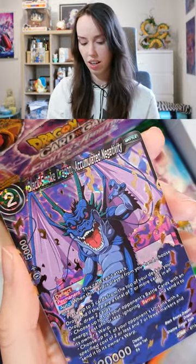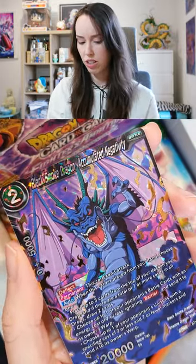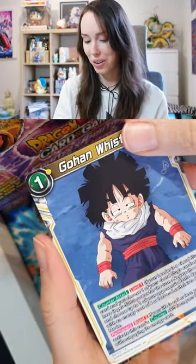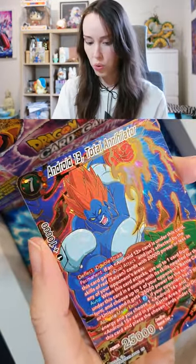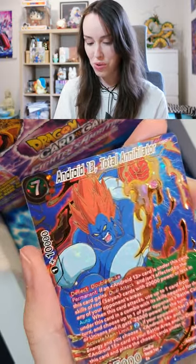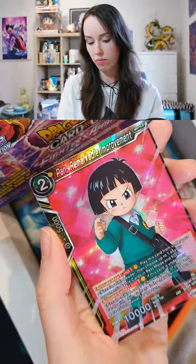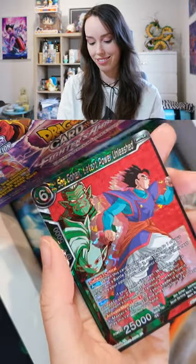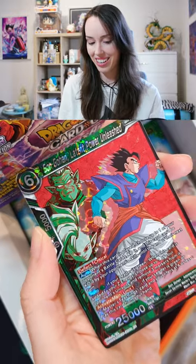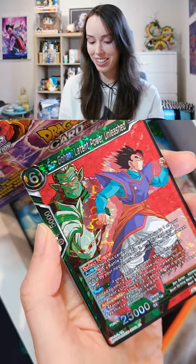Oh okay, another SR — Black Smoked Dragon. Oh poor Gohan. Oh SPR! Android 13, Total Annihilator. How cute. Oh, another Gohan card. Very nice. I'm glad it was different to the other one.